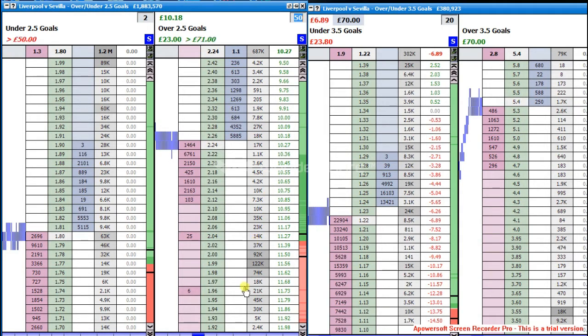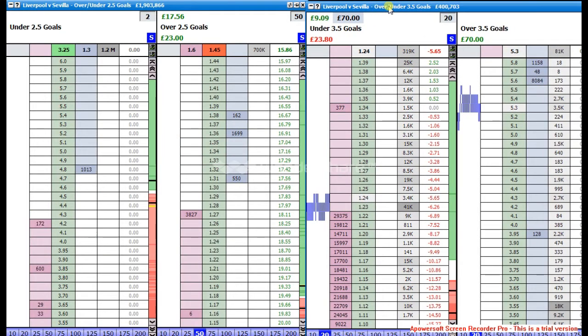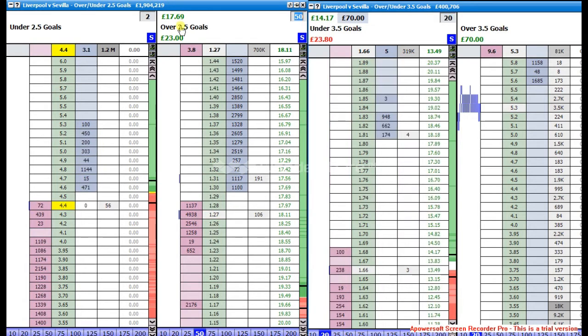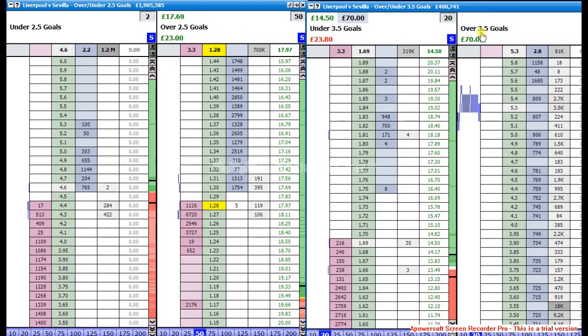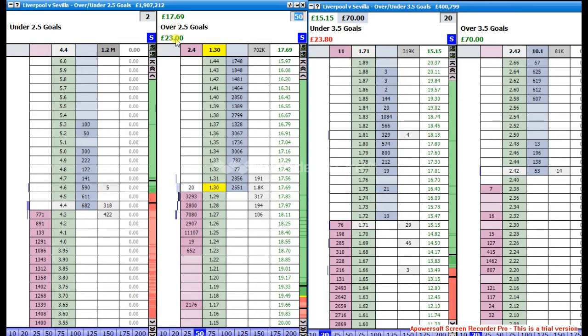Liverpool score again to start the second half! As you can see that's looking very nice now. The over 2.5 goals — we can take £17.56, or take £12.43 out of the 3.5 goal market. A couple of ways of doing this — not much advantage waiting for that £23. Another goal is going to give us some nice profit there. We could guarantee taking the £17.69, or if you think there's going to be another goal, leave it in because it's not costing us anything.